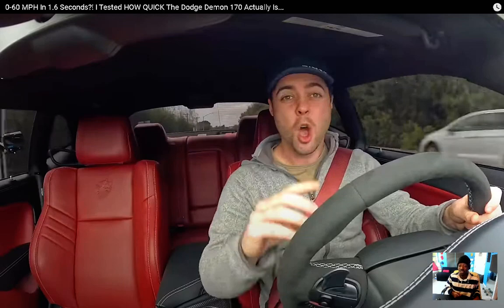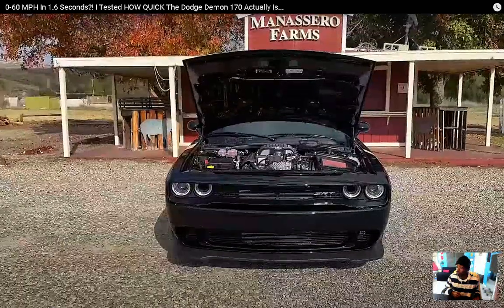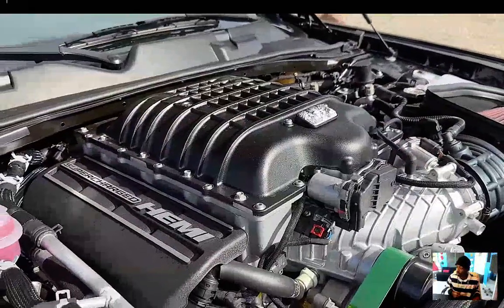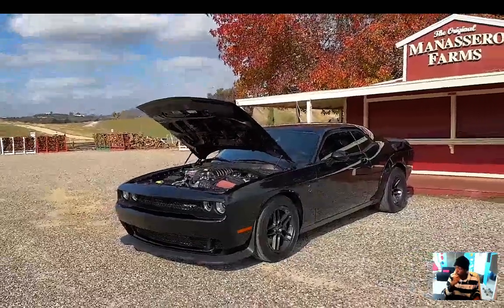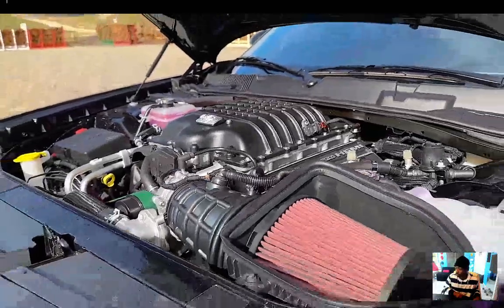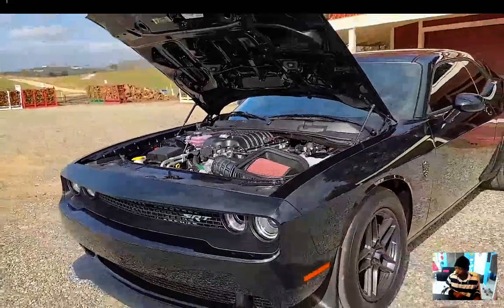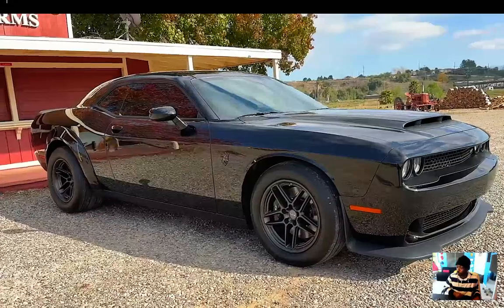Today we're going to test out both of those. Under the hood of the Demon 170 is a 6.2-liter supercharged V8 making 1,025 horsepower and 945 pound-feet of torque. It's not just a souped-up Demon engine with different tuning — the only similarity is the crankshaft. They've got upgraded pistons, upgraded rods, and a brand-new 3-liter supercharger built to withstand that ridiculous power output. Can we actually do 0 to 60 in 1.66 seconds?